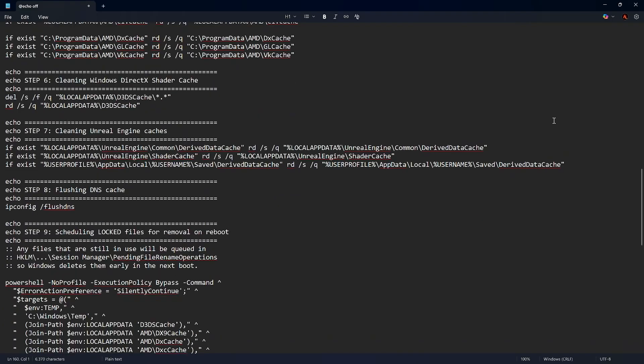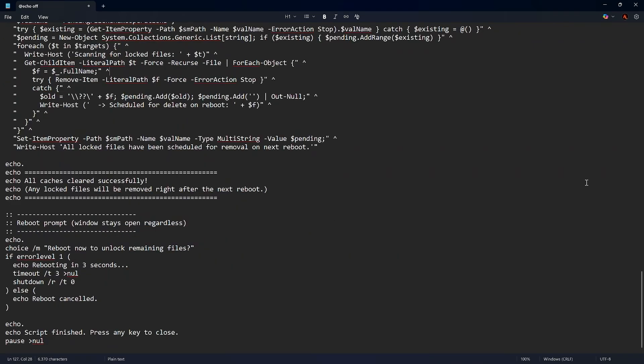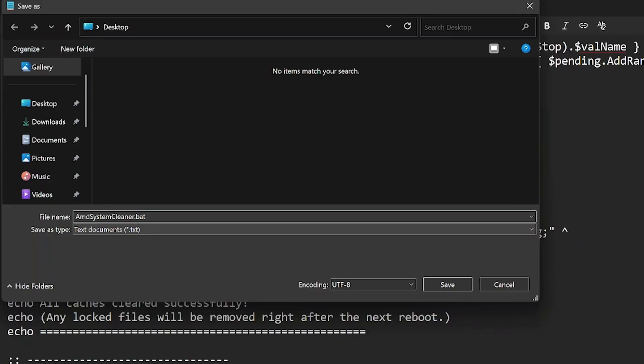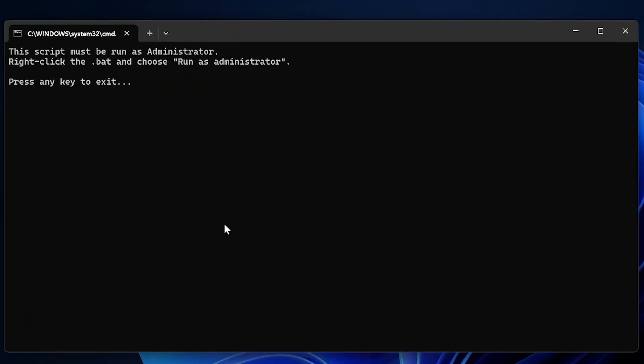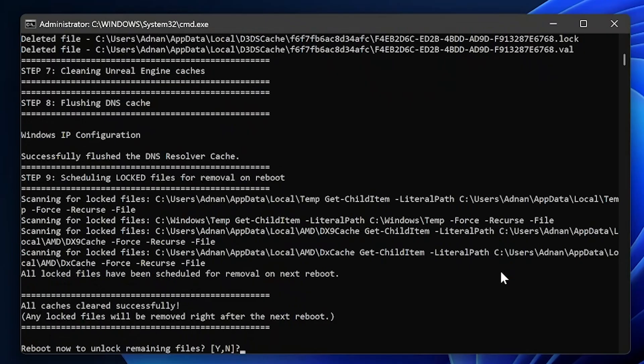Then it also clears the Windows DirectX cache, and finally the Unreal Engine cache files. At the end, it flushes the DNS cache too. There is also a chunk of commands for cases where some files are already in use — you know how Windows doesn't let you delete files currently being used. This puts them in a queue to be deleted on the next system restart. At the very end, it will prompt you to restart your PC to complete the cleanup. It's important that you press yes, because we've terminated some services and this way they restart properly too.